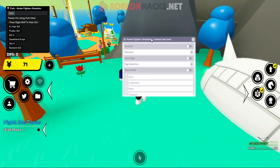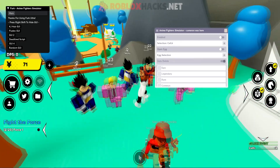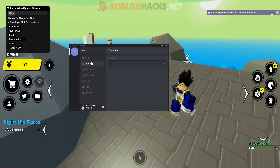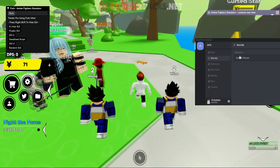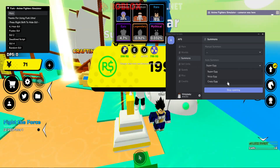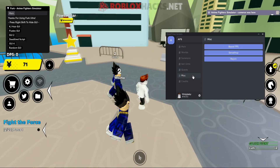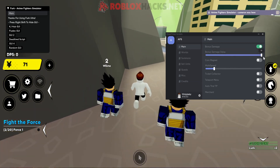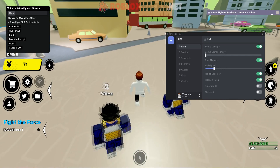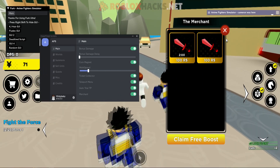The next GUI has a selection option — I think it's auto farm again — plus open egg and auto delete for pets, but that's about it, which is kind of limited. Next we have the Dead Tired script, which has a lot more features. You have worlds to teleport to, auto summon, auto sell units, and auto quest finish which will complete quests automatically. In the misc tab you have boost FPS for low FPS situations, bonus damage multiplier, coin magnet to collect nearby coins, ticket collector, teleport menu, auto trial, and a merchant teleport.